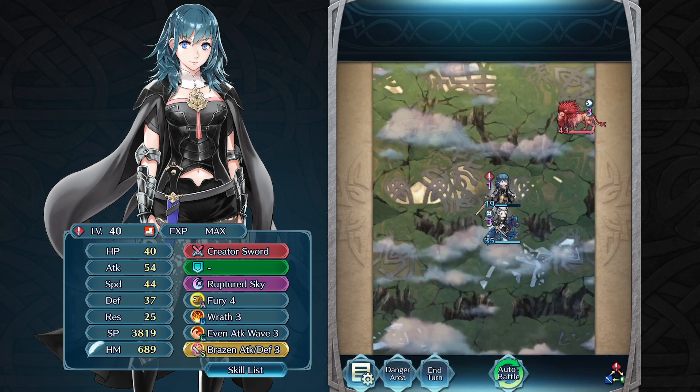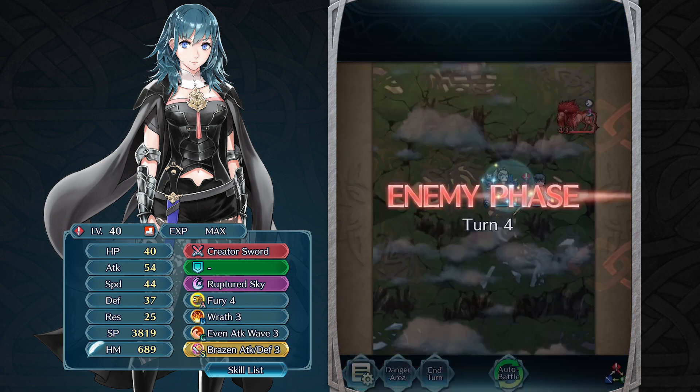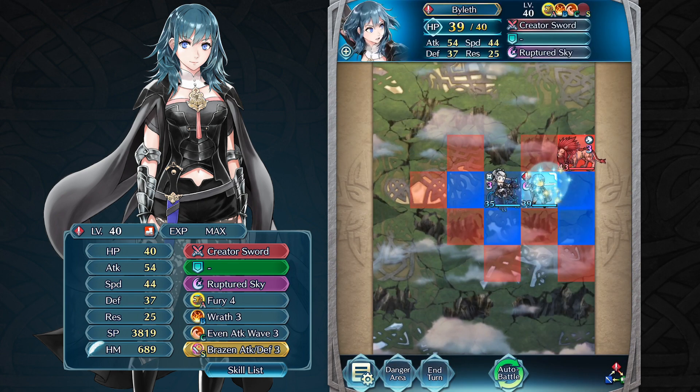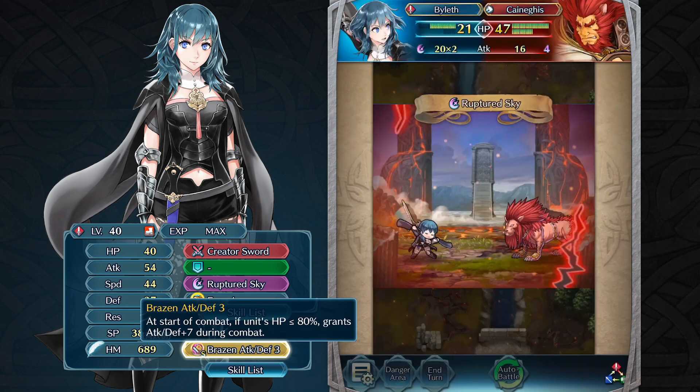However, in order to keep her HP high enough to survive enemy attacks, I would suggest teaming her up with a character that can keep her HP above the danger zone. Because she is more dangerous at lower HP, I would suggest a seal like Brazen Attack Defense to complement this strength.